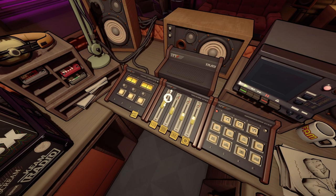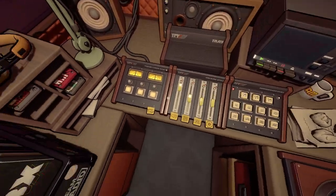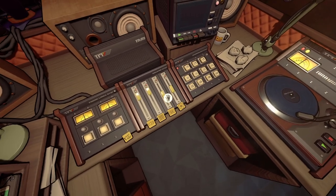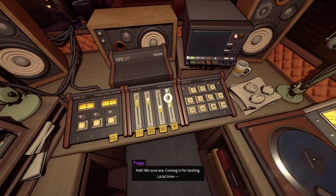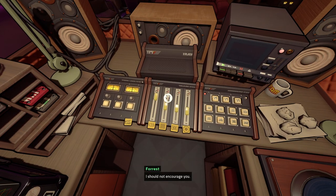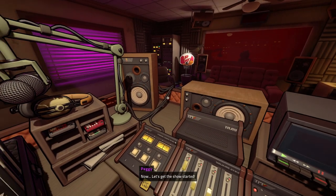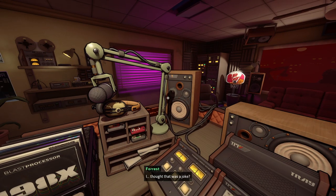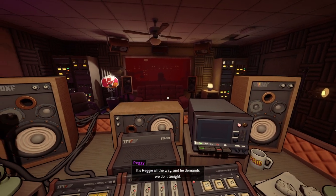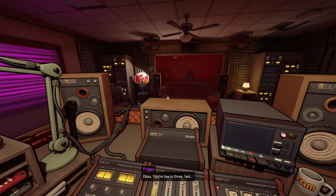We're almost done — just the volume sliders left. These should let you affect pretty much everything, but let's test it with a record. Play a record and change the volume with the music slider. Sliders should be right in front of you, directly in front. Coming in for landing! Local time — I should not encourage you. I knew you had a fun side. It's my fun side that gets me in trouble. Now let's get the show started. After your introduction, our first segment is Guess That Scream. I thought that was a joke! Nope — don't blame me for this one, it's Reggie all the way, and he demands we do it tonight. Okay Forrest, shut the music off. You're live in three, two, one.